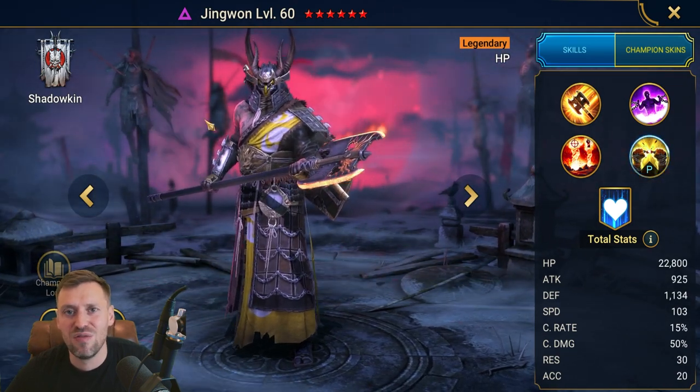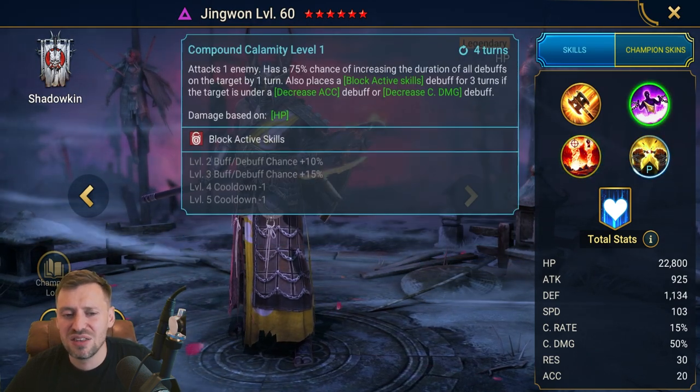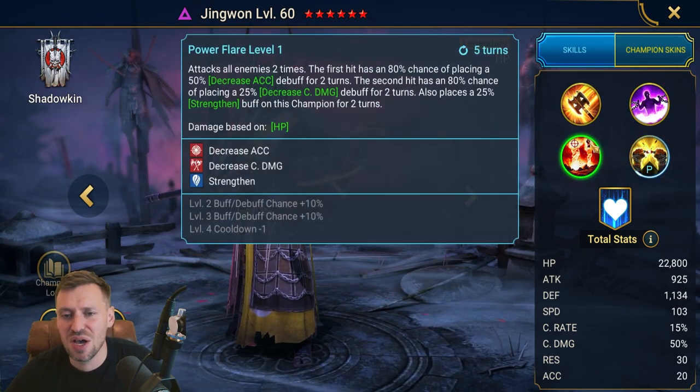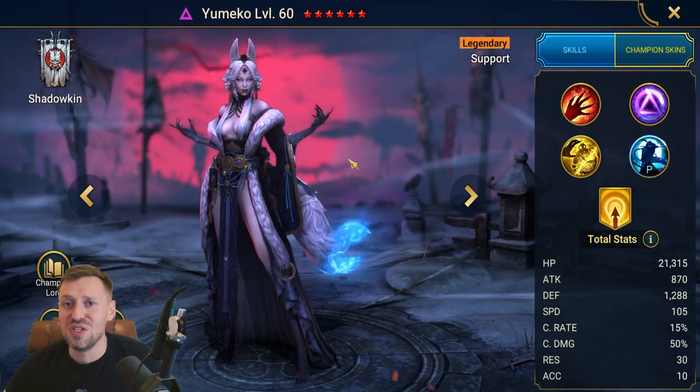Jin Wong — if you pull this guy, I feel sad for you. Just another champion that dilutes that void legendary pool. Complete trash. I don't even know what his kit is; I just know he's one of the worst champions in the game.